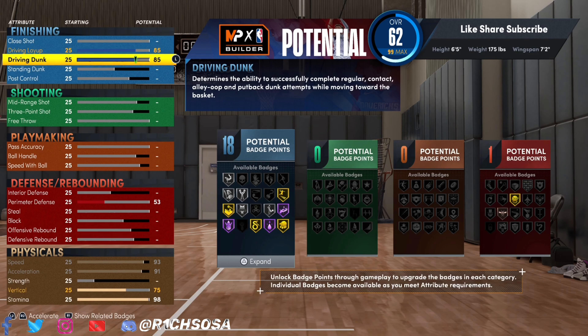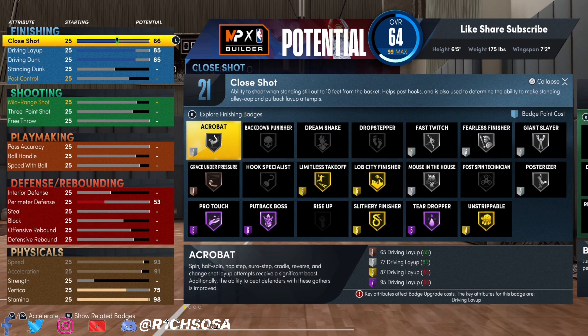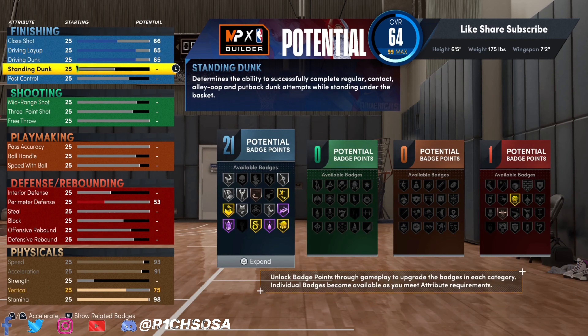For the finishing on build two, the driving layup I'm comfortable with is 85, and the driving dunk is also going to be brought up to 85 — pretty even right there. If you want more badges on this build, I'd highly recommend upgrading the close shot. With the build as shown, we're looking at a total of 21 finishing badges.